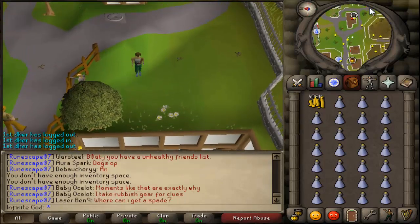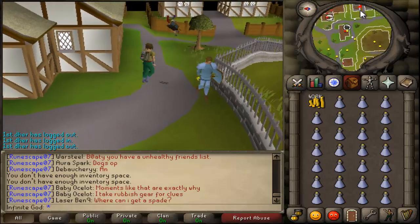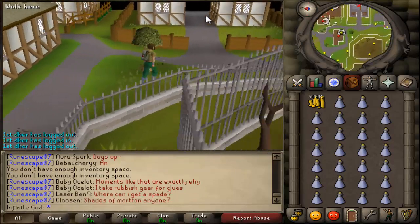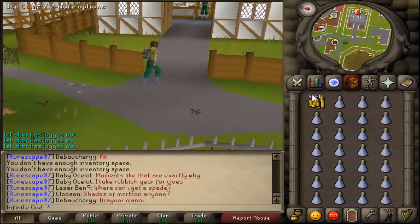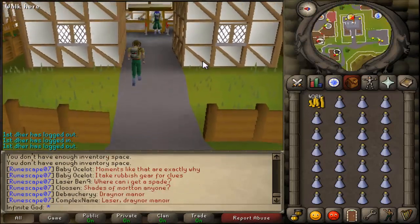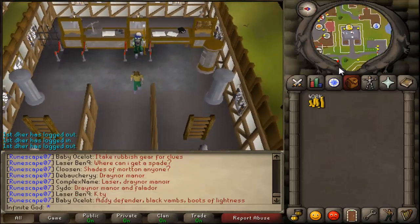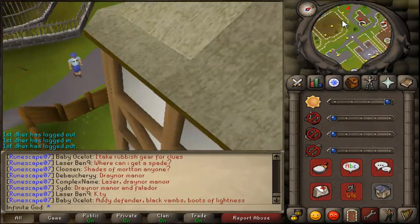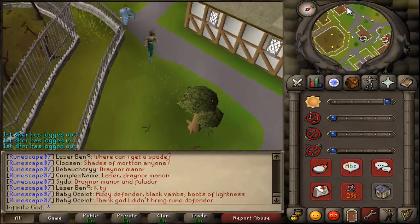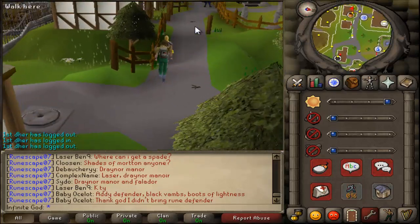When they update it, it'll go back to a non-infinite stack of vials. You can make over 200K per hour with this method. Of course, once it's patched it won't be a method anymore — it was a method, and it's kind of an investment. Let's say you have 100K vials of water and you sell them now for 70 GP each — you make a lot of money.